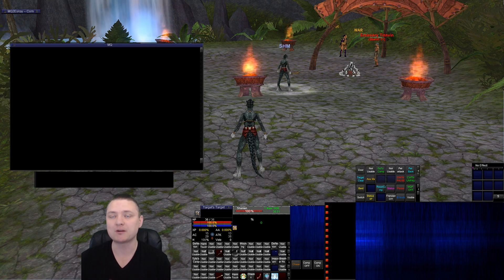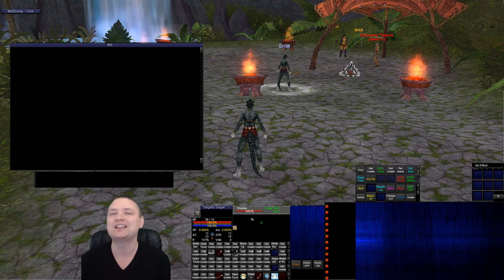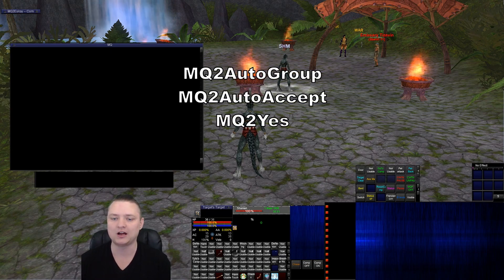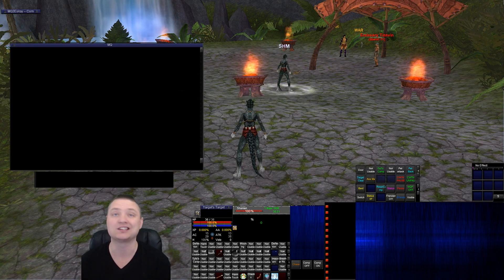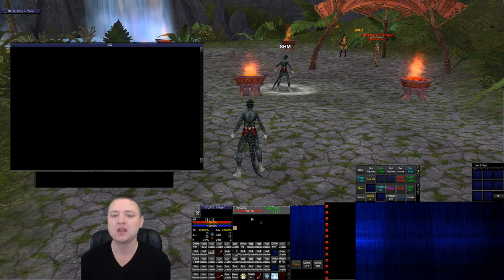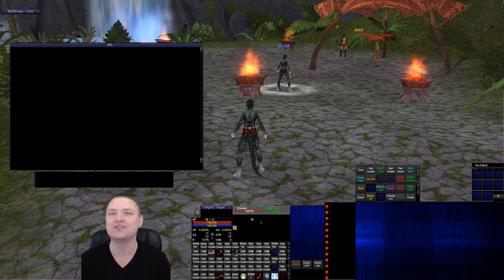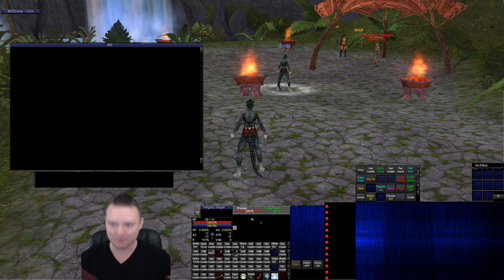I'm going to go over briefly three plugins that are just something I take for granted. First is MQ2AutoGroup — you set up a group, then you're able to invite characters and have it automatically give roles: your tank, your assist, and your auto looter. When your characters log in, boom, they invite themselves. Then we have MQ2AutoAccept, which will accept that invitation so everybody is grouped up.